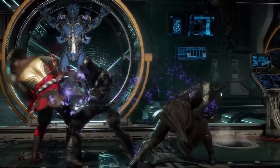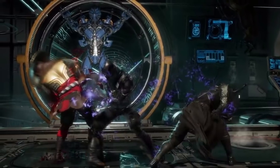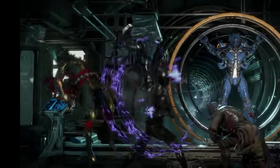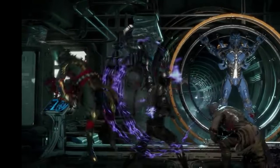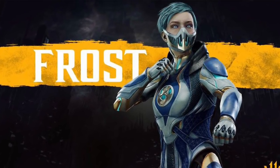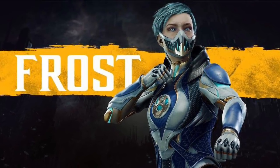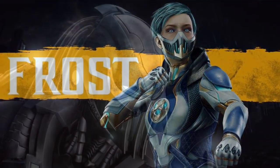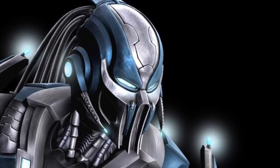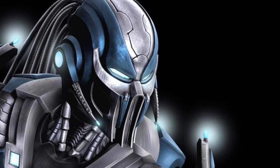There's no telling whether it will be Triborg, and will Triborg just be one character where you can switch off as Sector, Cyrax, and probably even Smoke. One interesting thing is that in the background of the Cyber Lin Kuei stage you do see a cyber version of Sub-Zero. In fact, if you are defeated by Frost on this stage she will take Sub-Zero's brain and transfer him into a cybernetic ninja, making him the cyber version of Sub-Zero. Will we see this skin in the future or will this be a part of the Triborg character for the DLC?